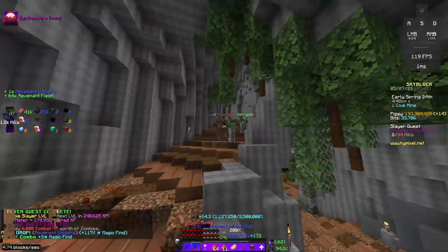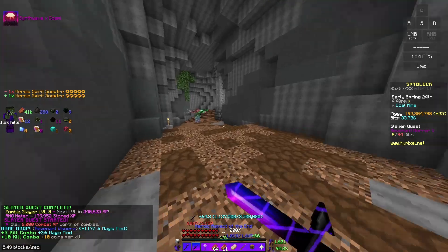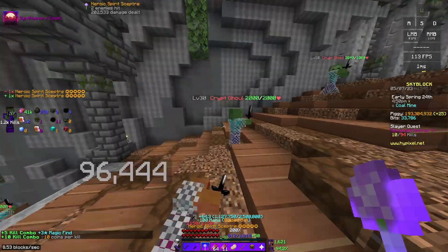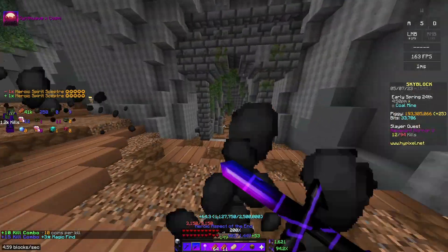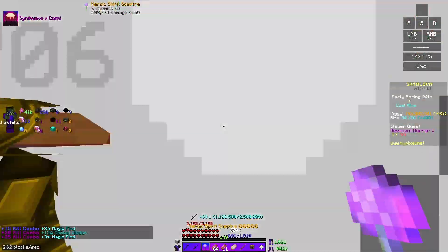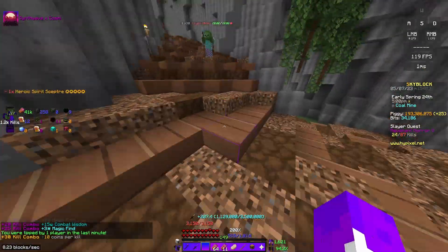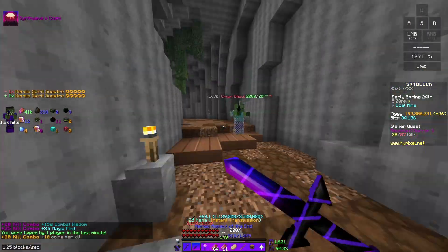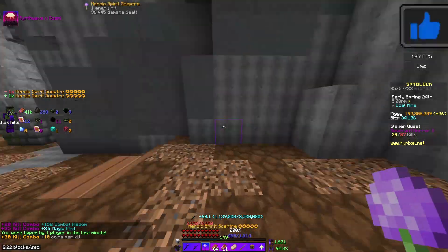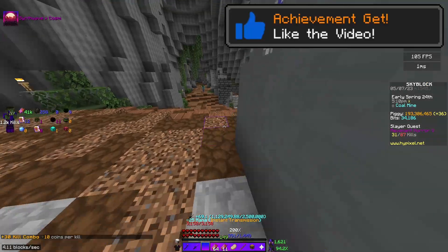All you gotta do is just keep clicking. Once your armor stops being in the Enraged form, you are gonna want to back off and try to just walk away slowly and dodge the explosions. But you can actually manage to out-DPS it with Axe of the Shredded, Warden Helmet, and Reaper Armor, and it's honestly super nice.